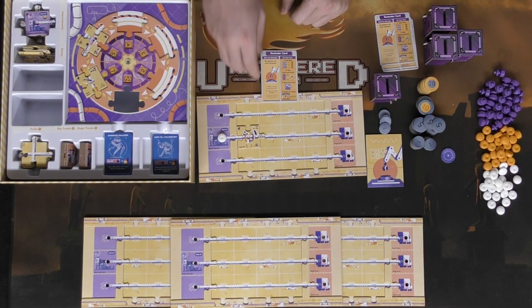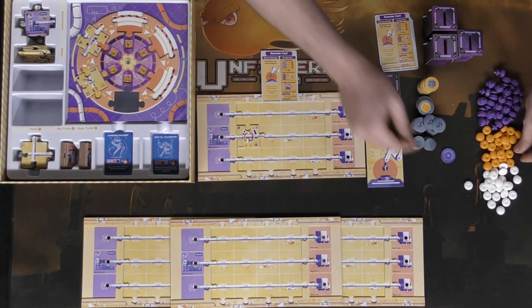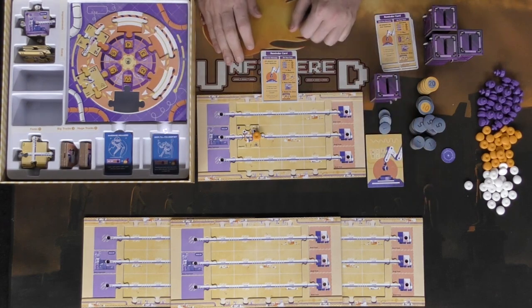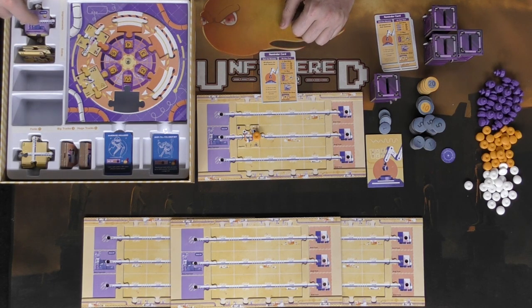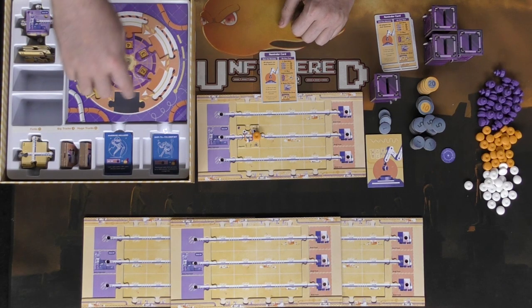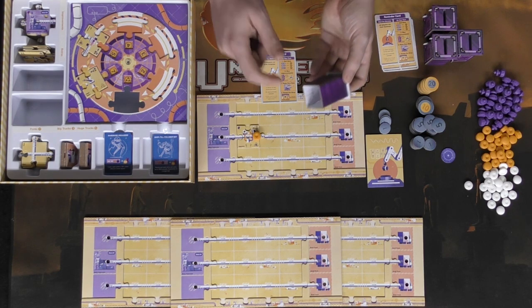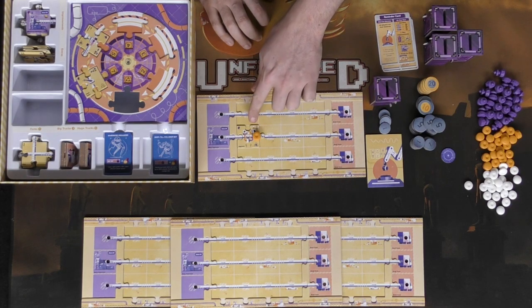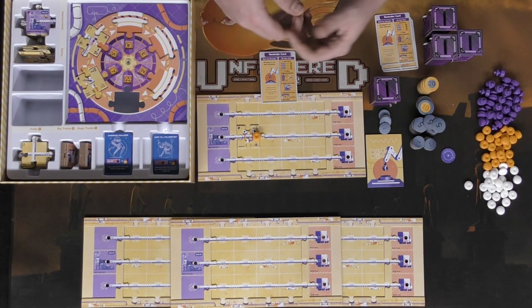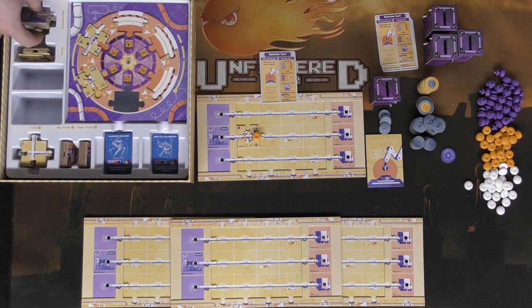After a player finishes their turn — making bots and rotating the board — it goes to the next player, and then you return to the beginning of the day phase where all bots move again. You then repeat: selling bots, buying improvements, making new bots, and rotating the shop. Once all pieces from the improvement stack have been placed and discarded, that ends the game and triggers the end-of-game countdown where you count all points in your secret stash plus points on your board.